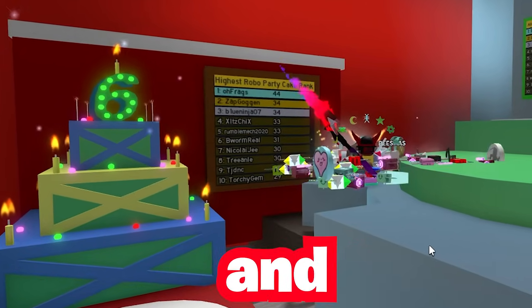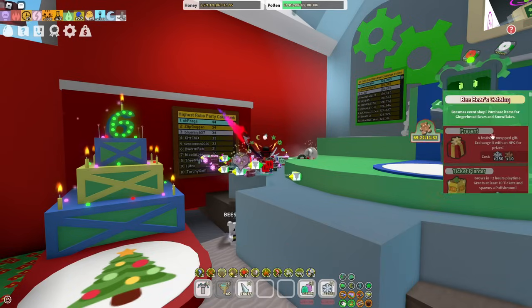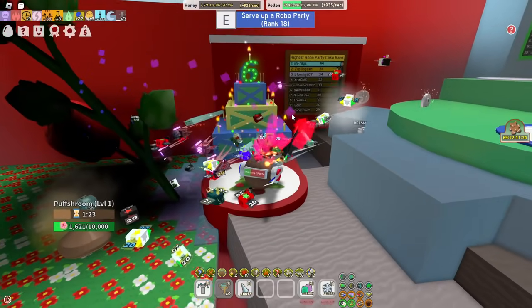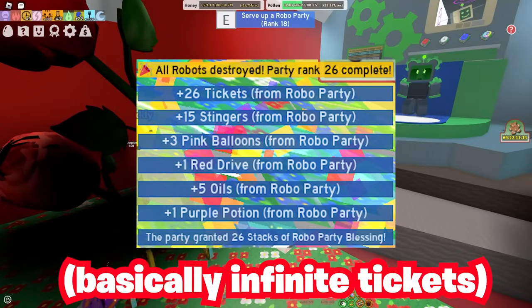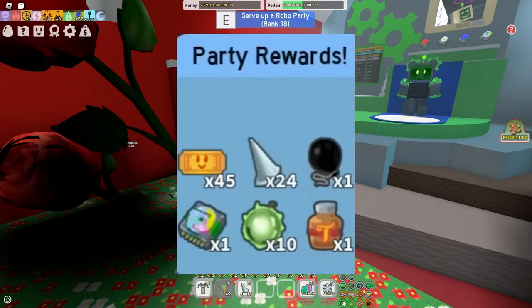This is probably one of the most broken and best Beesmas decorations out there that you guys need to unlock right now. Make the most of it before it is gone in 69 days. Let me explain why it is so good, and I'll also get to how to complete Robo Bear's cake quest if you still don't own it. Let's start with the crazy loot you can get from it.